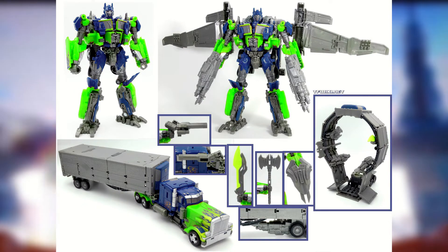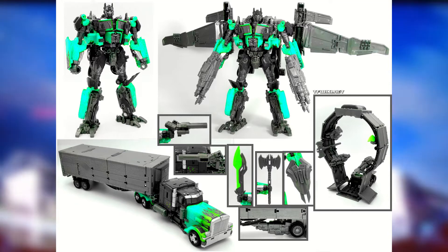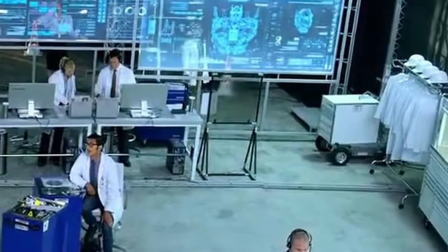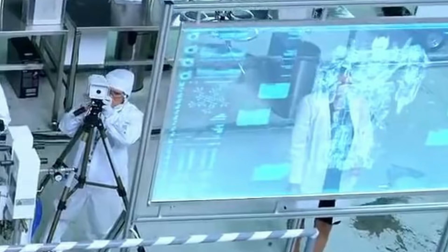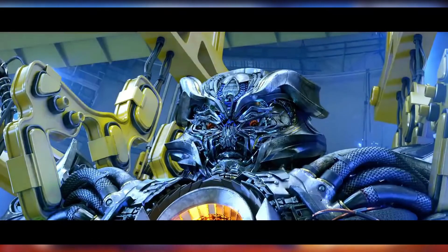So we take the leader class Jetwing Optimus Prime and turn him into Galvatron. In Age of Extinction, Joshua Joyce states 'I modeled Galvatron after Optimus Prime — why does he keep looking like Megatron?' and we visually see on the blueprint board that they were modeling Galvatron after the Peterbilt Optimus Prime from the first three Michael Bay films. In the story, Megatron is dead and needs a new body, so he infects it and turns it into the Galvatron we know.